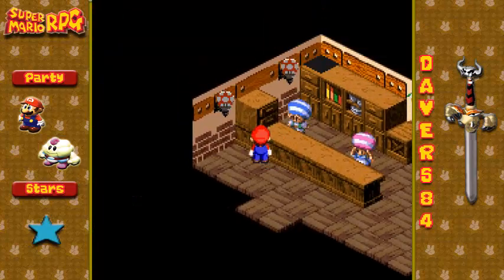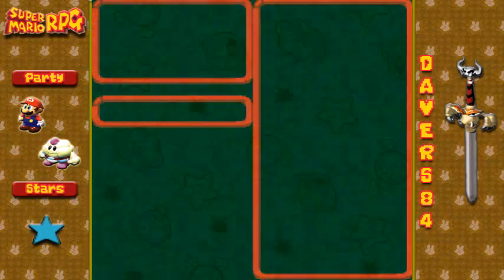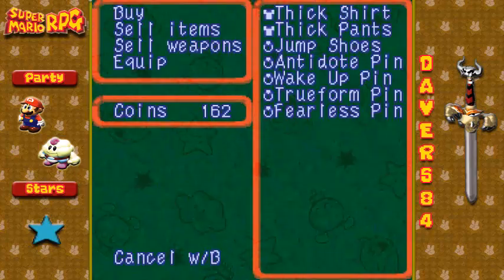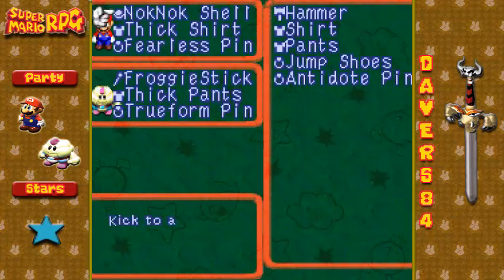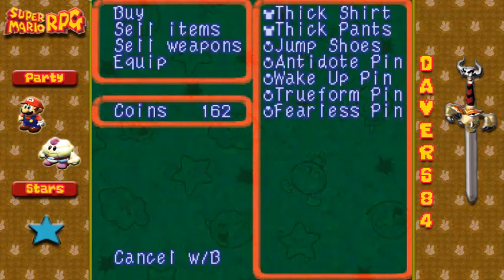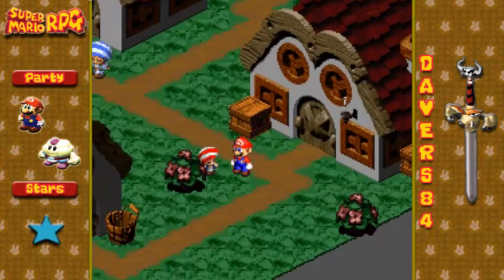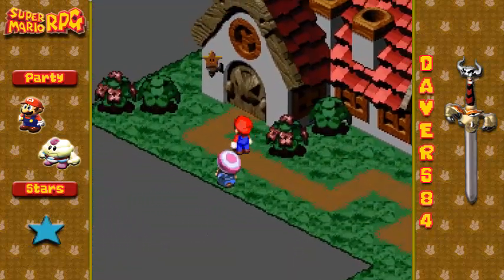I can't remember, I don't think we came in here and did anything. Let's see — no, we don't need any of that. Did we buy this stuff? Oh, we already did! Okay, never mind then. We already bought some of this stuff, so we'll go ahead and exit out. If you come over this direction, the exit is right here.